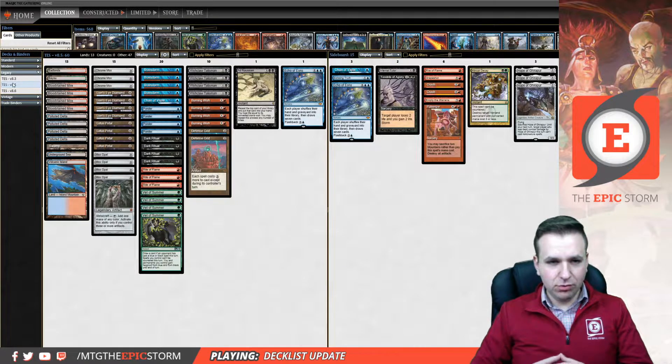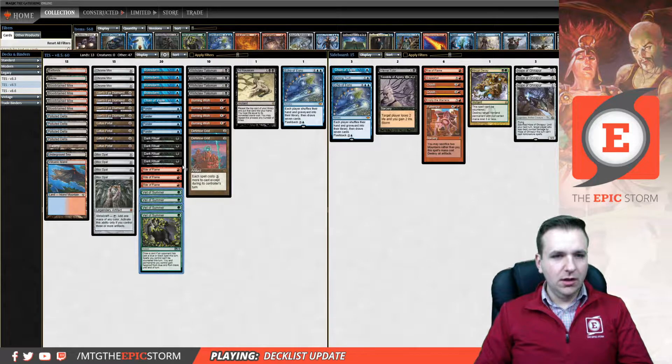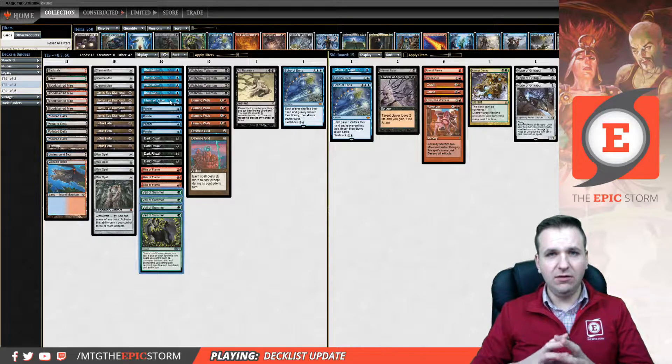This was a big breakthrough. You'll see Wishclaw Talisman here, 4 copies of Mox Opal, 4 copies of Veil of Summer, only 3 Rite of Flame, and a maindeck Chain of Vapor. This is all very different compared to classic TES, as I like to call it.